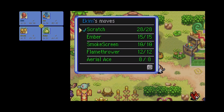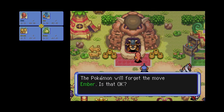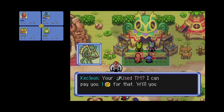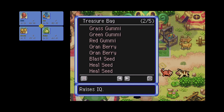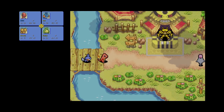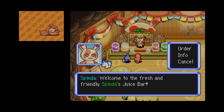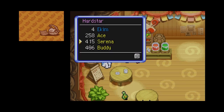Smokescreen is good for bosses. Flamethrower can do what Ember does but it has less PP. I feel like Ember is what we want to get rid of because I'm tired of missing attacks. And since we're going back to the sandstorm desert, which is filled with Sandshrew and other Pokemon with Sand Veil, we're going to need it. So — grass gummy, putty, self-cure, nice.